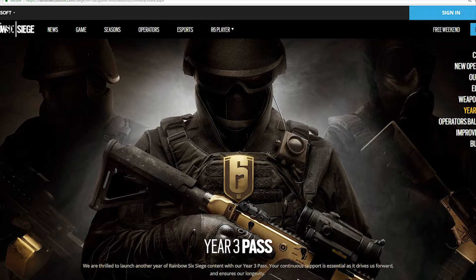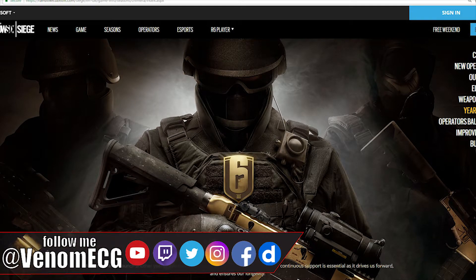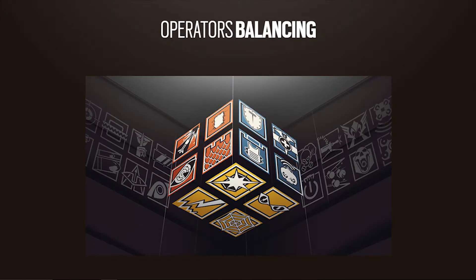In fine print at the bottom it says to keep your eyes peeled for new content in the alpha packs, which means they've added more stuff. It would be nice to get a chart showing what's in the alpha packs so we could see what's new, but now let's get into the operator balancing — this is where the real changes are.